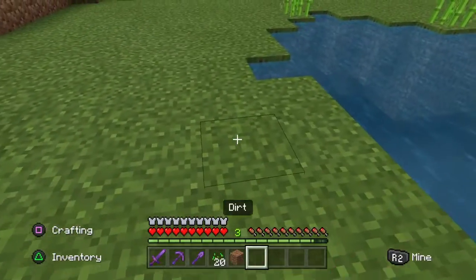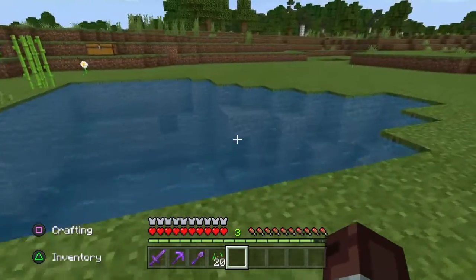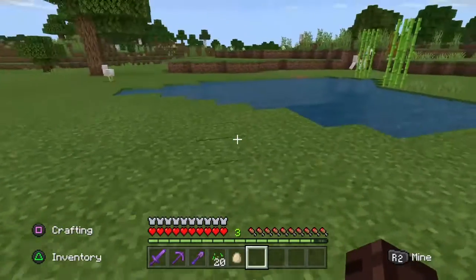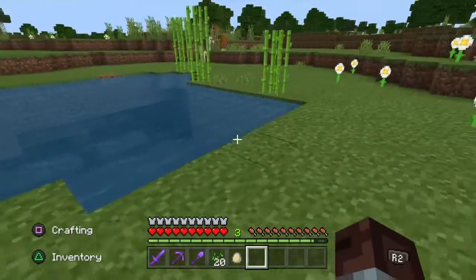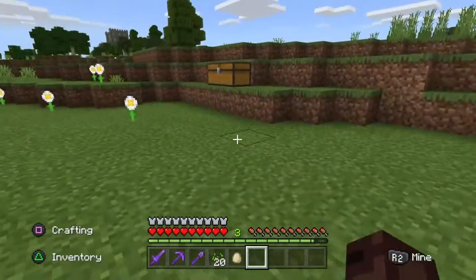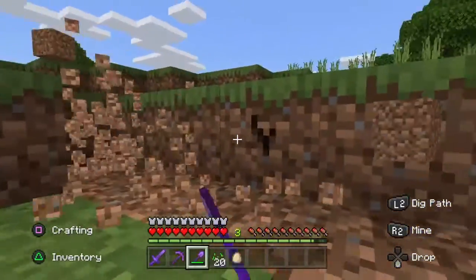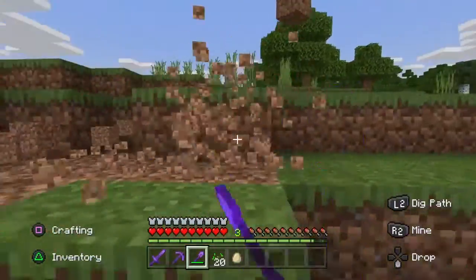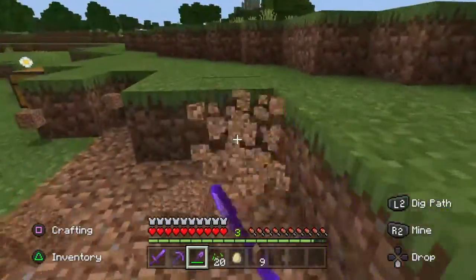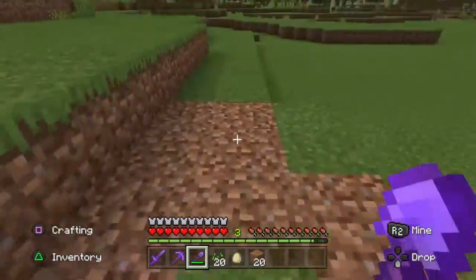The first thing I like to do when I get to my pond is square it up so I can make it easier to make my beds 10 by 2. The second thing I'm looking for is to make sure there's no flowing water in the pond. If there is, you need to stop the water from flowing, which I'll show you how to do later on in the video. Then pull your shovel out and dig a heap of dirt so we can actually make our beds.